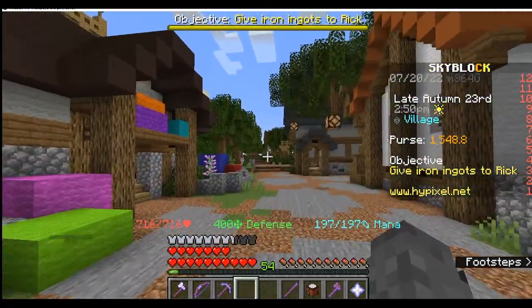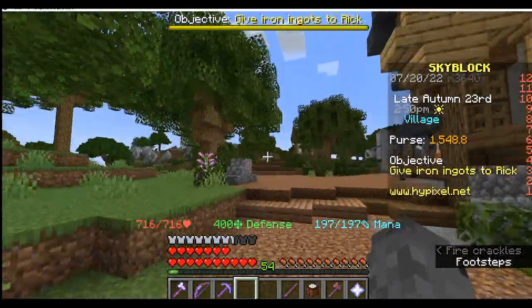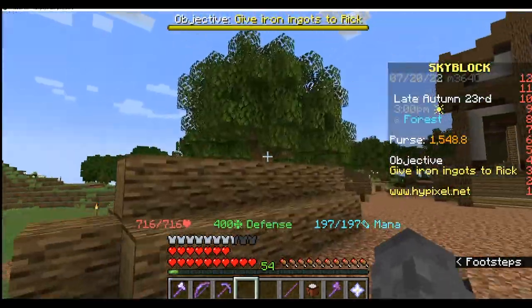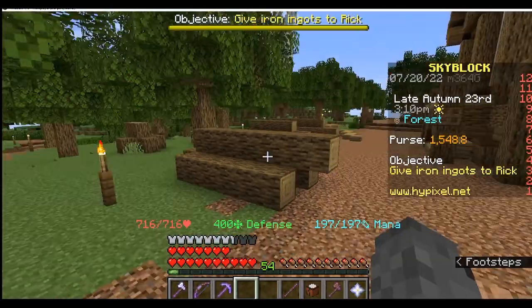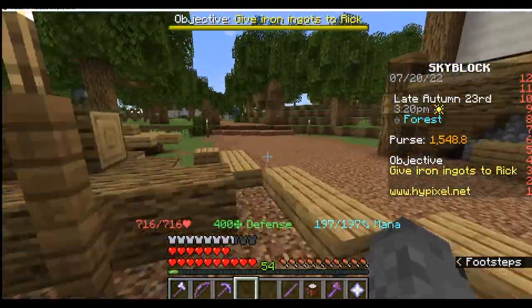If you walk over this way, you will find a whole area filled with oak trees. This is why I don't have any oak trees on my island — I just get my oak from here. So here you can unlock all your farming experience and get all the way up to level 7.